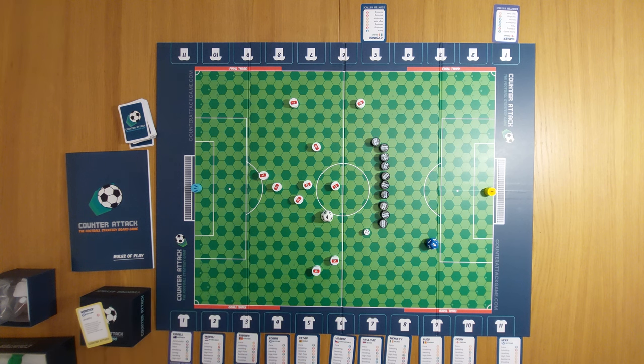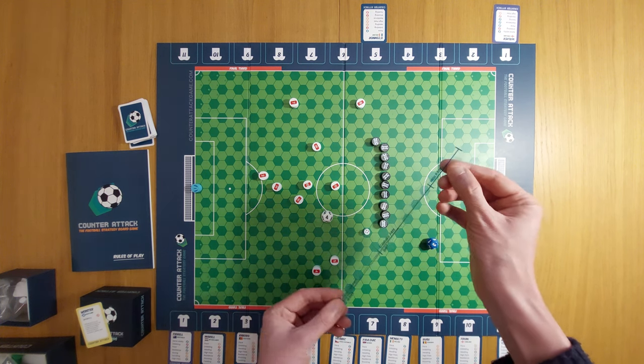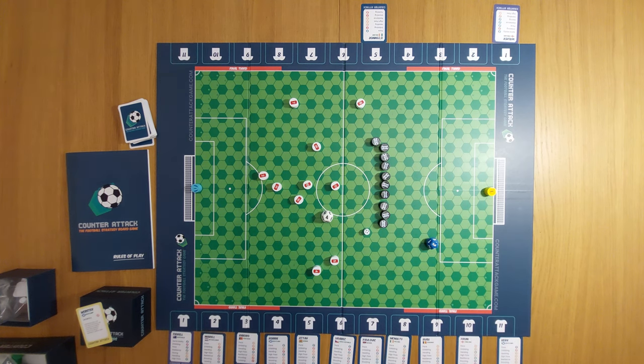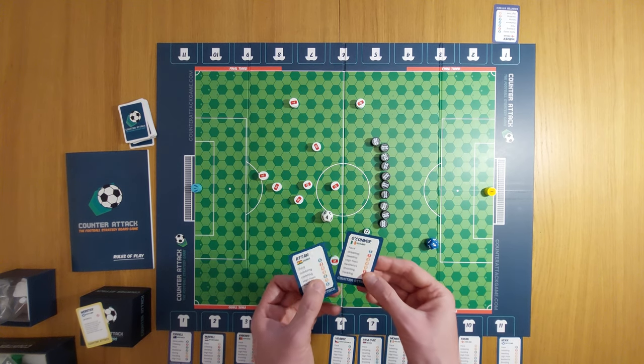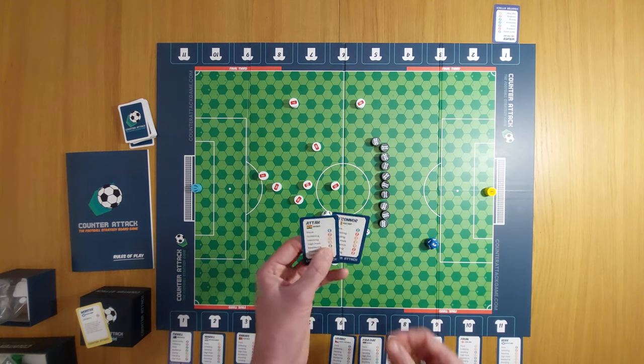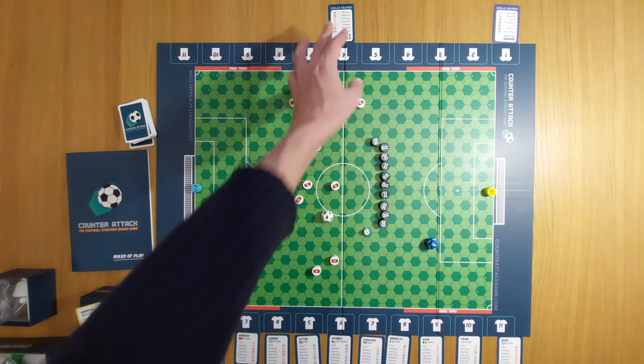When you do have a tackle against someone else, you roll and check it's higher than their resilience — in this case that would be fine because the resilience is higher. Then let's talk about crosses. For a high pass, the distance is very long, allowing you to move the ball much further. We can also look at a heading duel: a striker being challenged by a defender. You compare heading attributes — say four versus three — and roll off to see who wins the header.